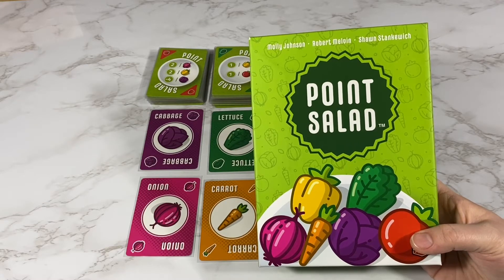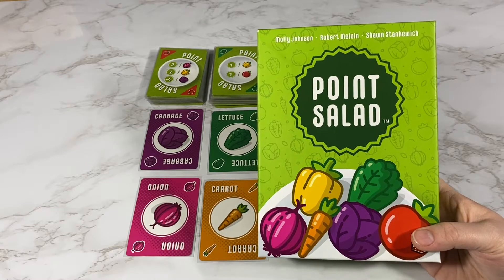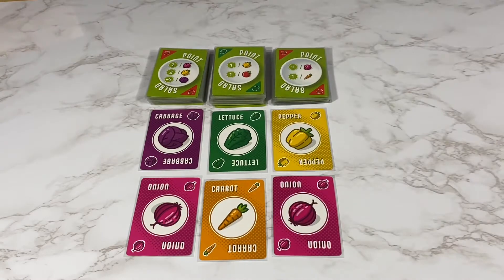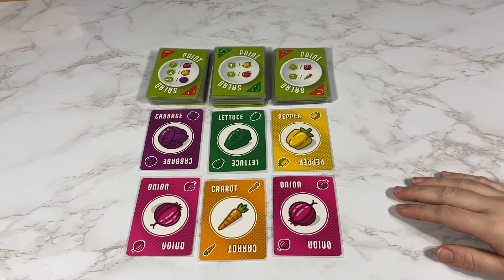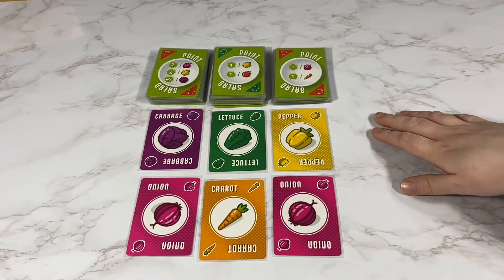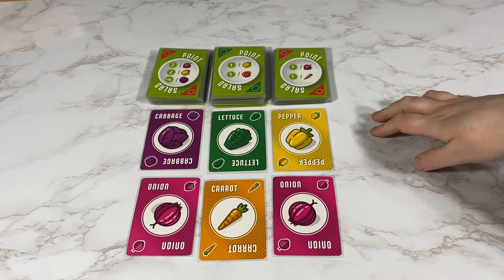Hello, Nicole here with After the Rulebook, and today I'll be playing a two-player game of Point Salad. I will be putting my opponent's cards on the left side and mine will be on the right side, and I'll go first.